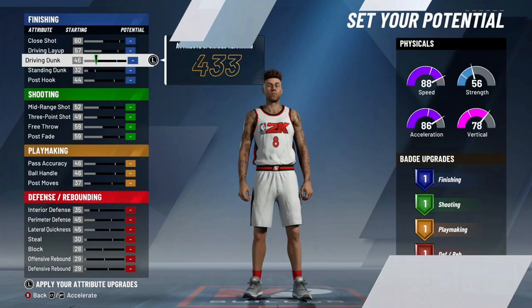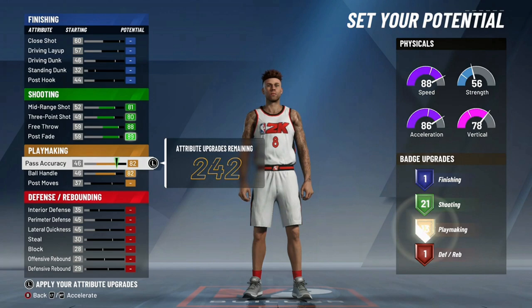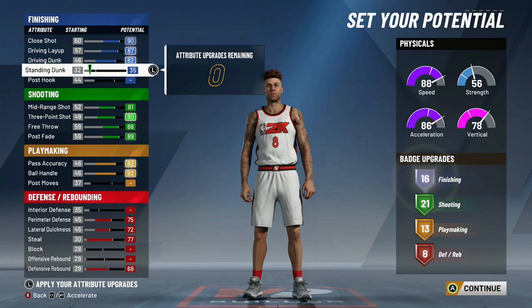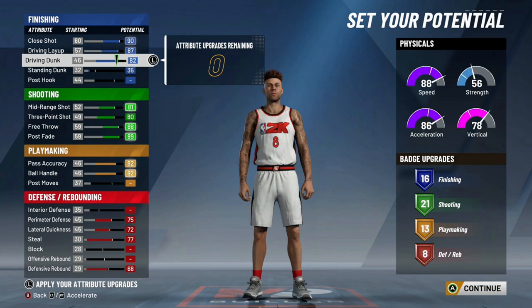Almost the same with this one — this is the 6'5 slash sharp, or you could even go 6'4. This is the slash sharp pie chart. You're going to be a good ball handler. It's going to lack a little bit in playmaking and defense, which kind of hurts in those areas. But with all the right upgrades, you can end up having a good set of playmaking badges and defensive badges. You see you get 13 and 8 defense, 21 shooting, 16 finishing — I think that's a good budget.